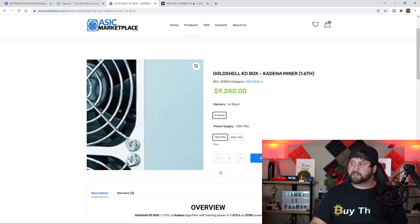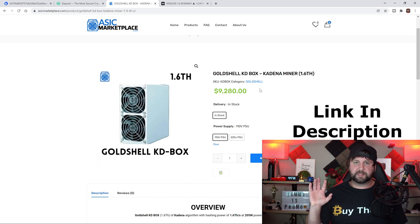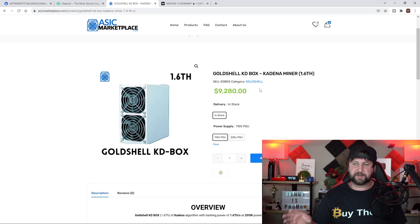Where you can still purchase one is asicmarketplace.com — they ship in a really good timeframe and it's a certified, verified vendor where you can purchase all these miners. ASIC Marketplace is one of the places I get all my ASIC miners for here and also for the mining facility. Anytime you try to buy from goldshell.com the website breaks — I've tried multiple times and was not able to get through.